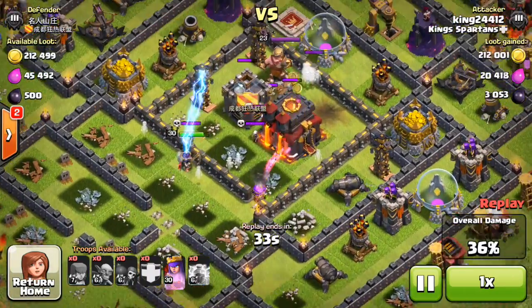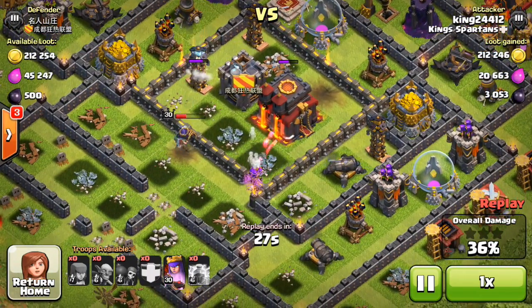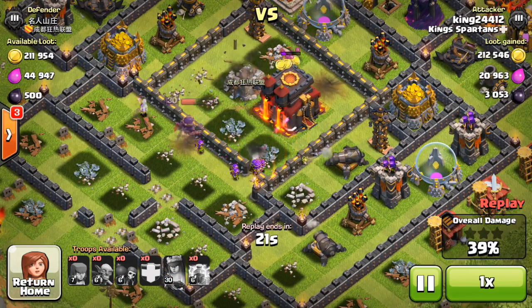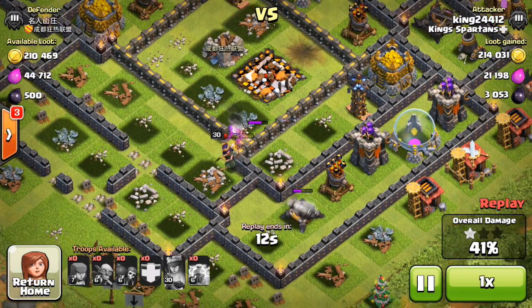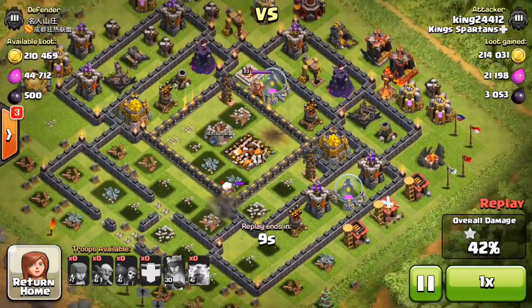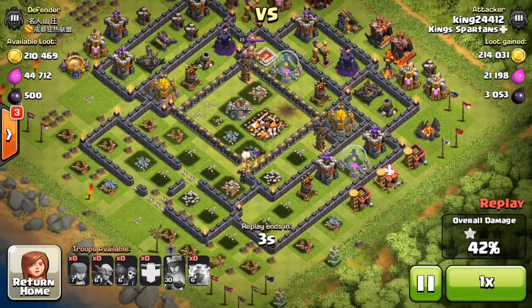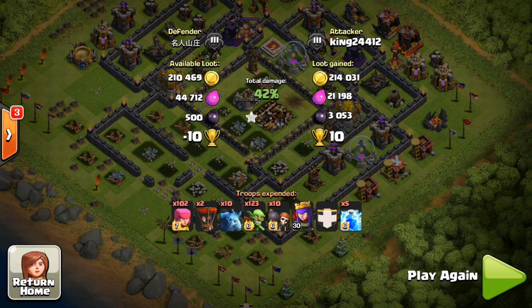Looks like we'll clear out the town hall as long as the queen doesn't take too much damage. She's taking quite a few hits, so I wait for her to get rid of the skeletons then invis her — waiting as long as possible so we don't waste her strength. Unfortunately she went the wrong direction and went to fight cannons instead of the gold storage, and she does die. But we did get 3,000 dark elixir. We left two easy dark elixir mines worth 500, but we're happy with the 3,000 plus 200,000 gold and the win — which gives us 100,000 of each as a bonus.